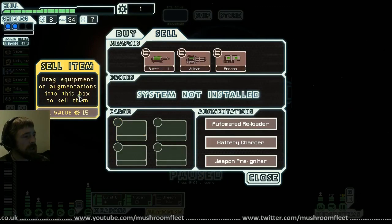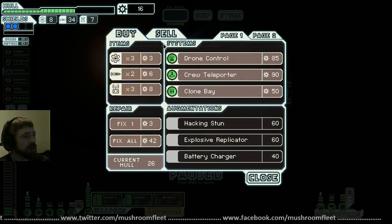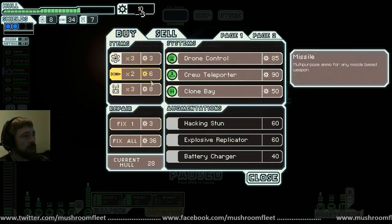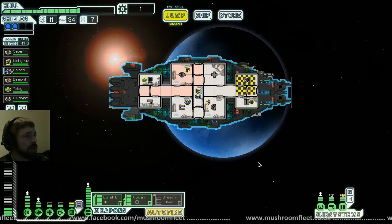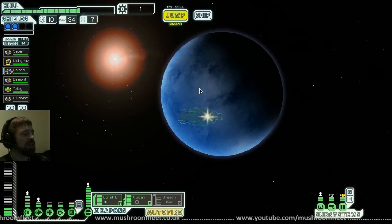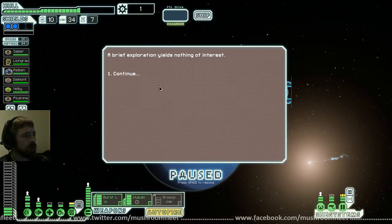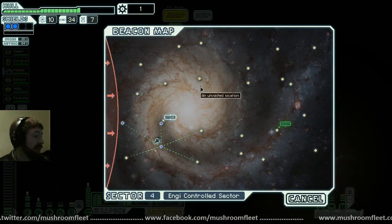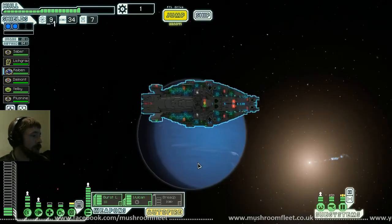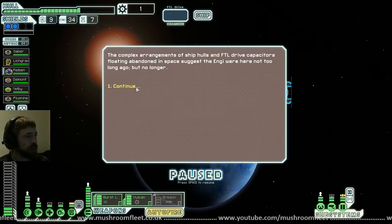Sell the system repair drone for 15 scrap. Repair twice and three fuel. Jump jump — let's go around the bottom. I've got a theory that the suns are in the middle but they're not always. Short range scanners find nothing. Come on let's go around the bottom — please be no sun. Yes, no sun!